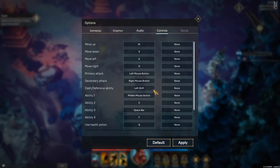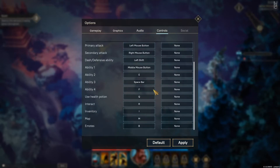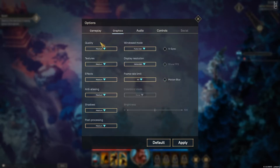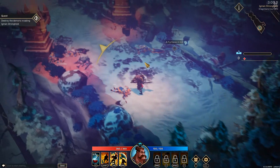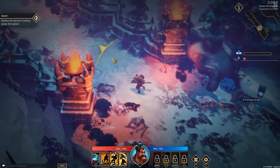Let's go into the options and have a little look - graphics, your standard graphics, audio, and there's the controls. Pretty simple, which is good. Let's try turning graphics up to high - okay, it's only hitting 40 FPS, so we'll keep it at medium.